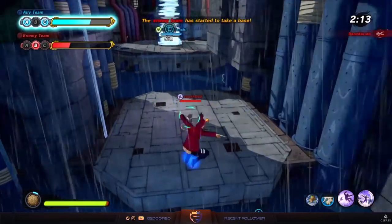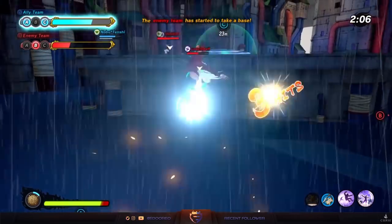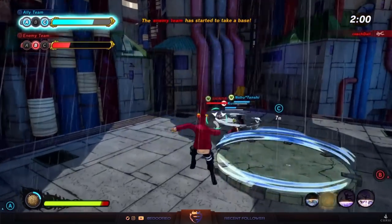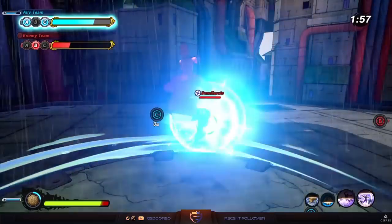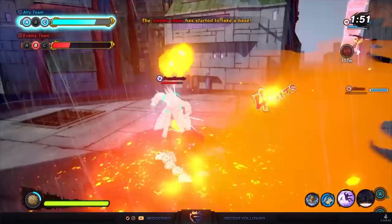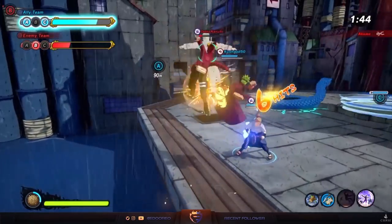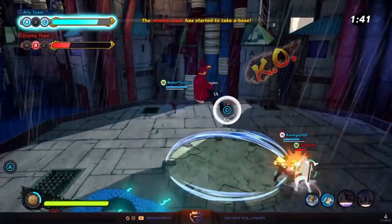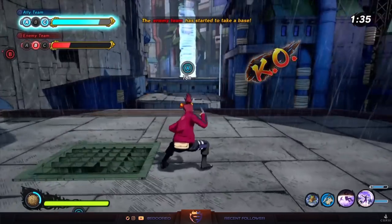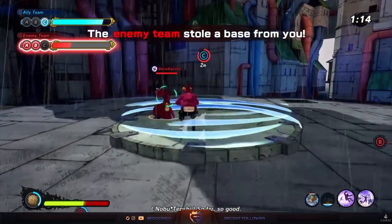The last thing we'll cover is your Jutsus and when to use them. Right now the meta requires a Jutsu to extend your combos and also a CC Jutsu — crowd control — something that can push, slow, or stop enemies. I use Almighty Pull and Almighty Push. Almighty Pull: after I end my combo in the air, I pull them back to me and extend my combo. Almighty Push I mainly keep to jump into the point and blast enemies out, though I also use it to end combos when convenient.